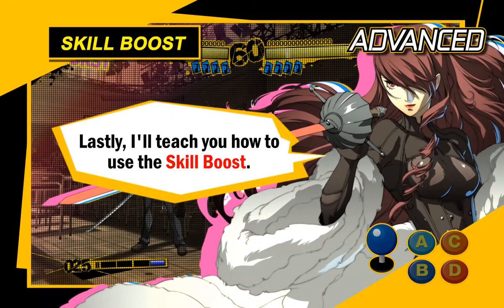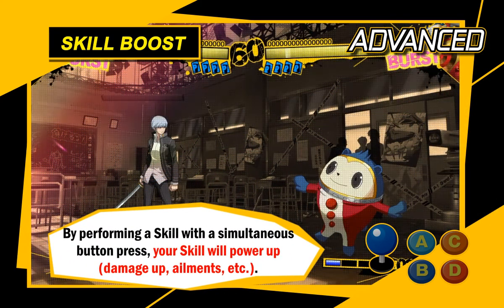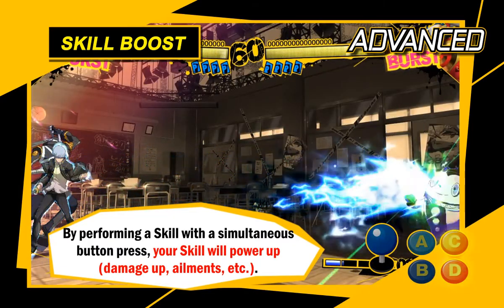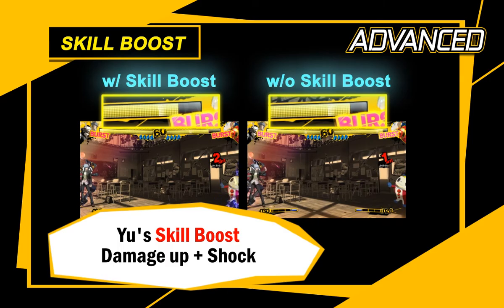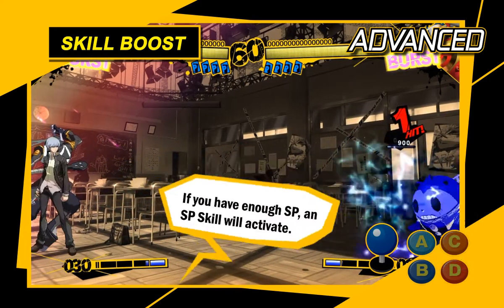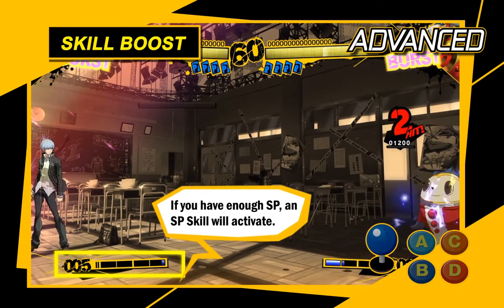Lastly, I'll teach you how to use the skill boost. A skill boost is when you press a specific combination of two buttons to activate a skill, making the skill more effective. However, each skill boost costs 25 SP, so it can't be overused. I recommend using it when you wish to rush your opponent.